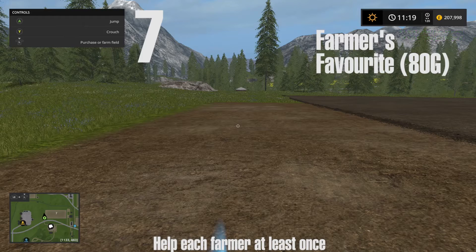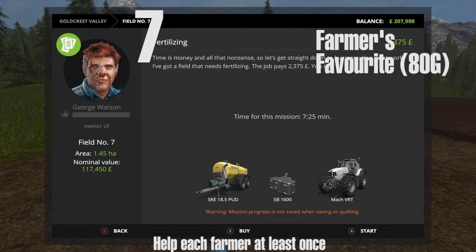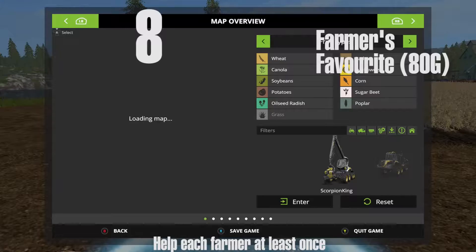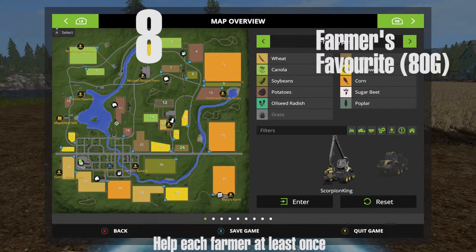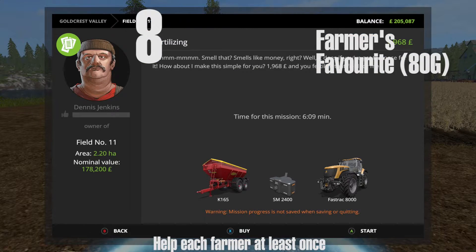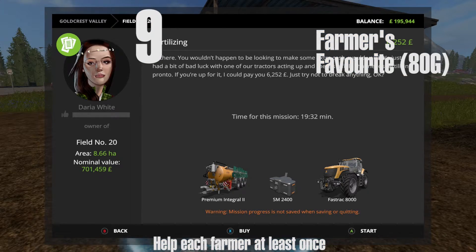The mission timer also changes. Farmer number seven is at field number seven, and his name is George Watson. There should be a total of 19 farmers in the whole game. Farmer number eight is Dennis Jenkins, and he's at field number 11 on the map.